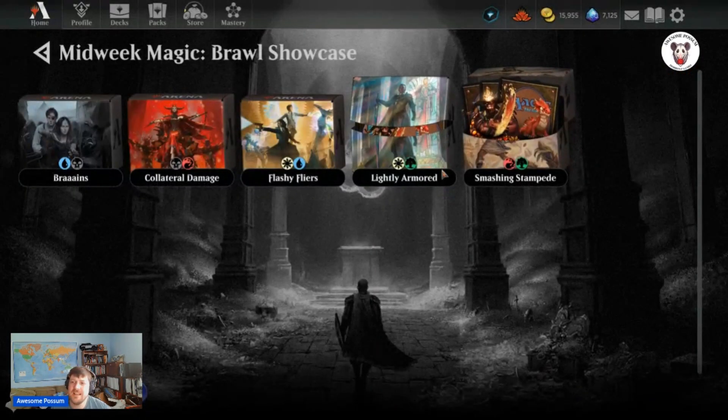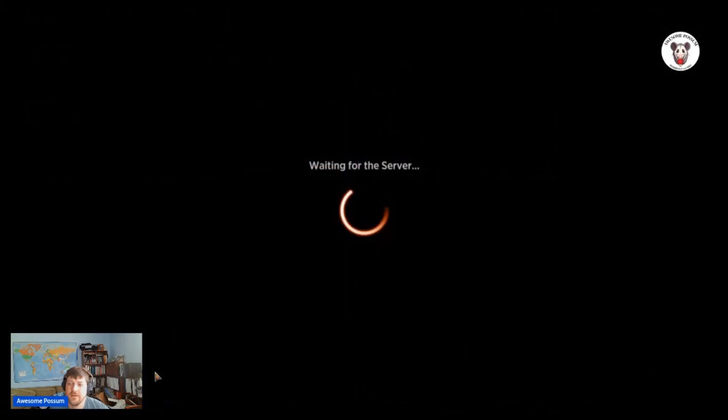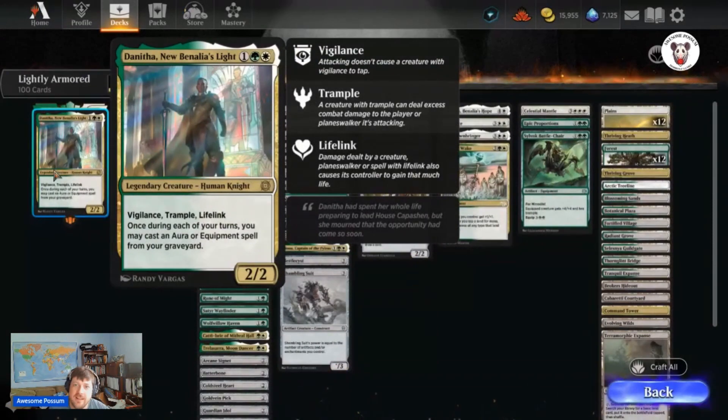Lightly Armored is the fourth deck on the list. Danetha, Newbent and Benelius Light — for one white, one green, one colorless, a two-two with Vigilance, Trample, and Lifelink. It's a legendary human knight, and once during each of your turns you may cast an aura or equipment spell from your graveyard. Auras that just keep coming back are fantastic.